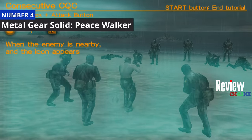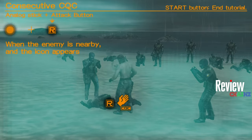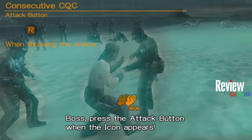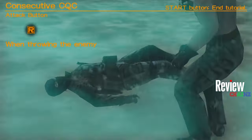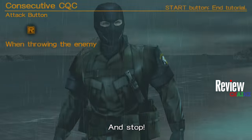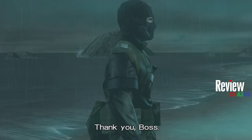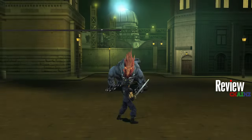Number 4 on this list is Metal Gear Solid: Peace Walker, a stealth action game continuing the story of Big Boss. We all know the Metal Gear Solid series — this is Snake at the beginning of the game, being trained on how to use moves to defeat enemies so you can start missions. It gives you the same feeling as the other Metal Gear Solid games.